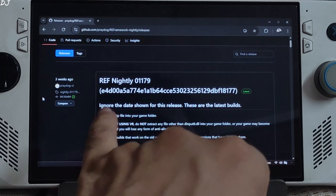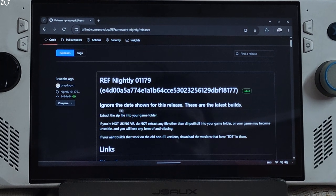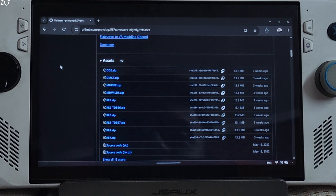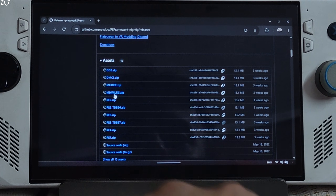I'll disable them using RE Framework. Just download its latest nightly build from GitHub — I'll give the link in the description. Expand the Assets section and click on mhwilds.zip.